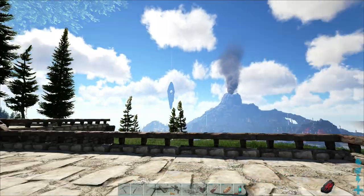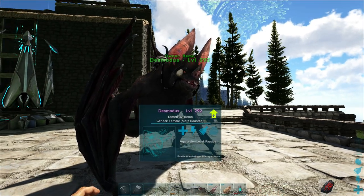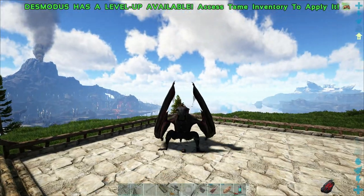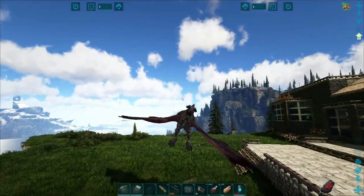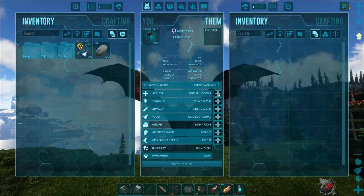What we're going to do today is hop on our Desmodus. It's kind of a key to this because some of the places we're going to are in the different portals, and you can't fly with normal creatures in there. We're going to head over, show you the locations, show you where to get them, and walk through the tier system.